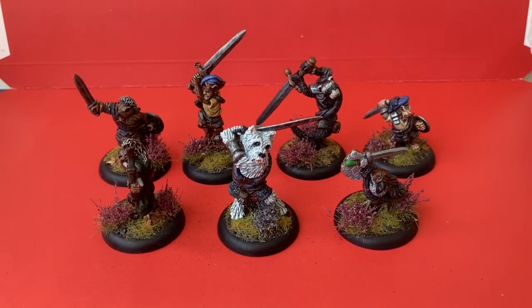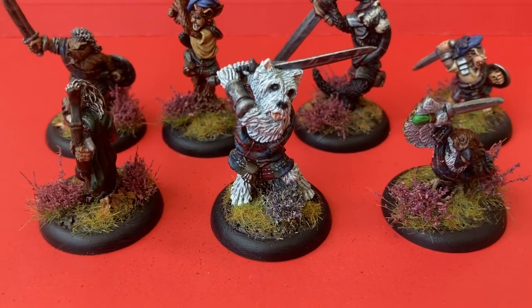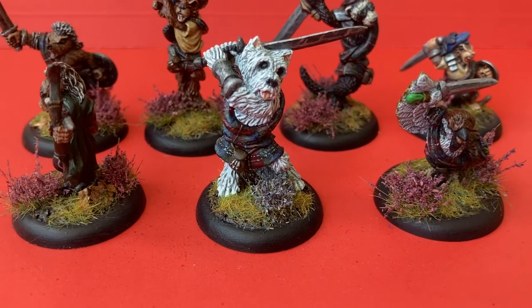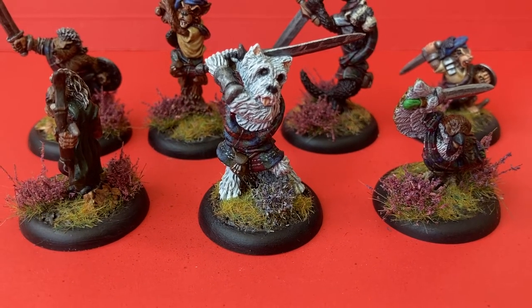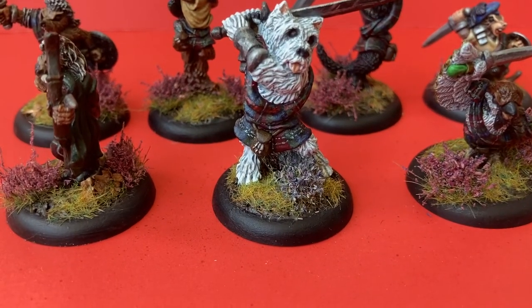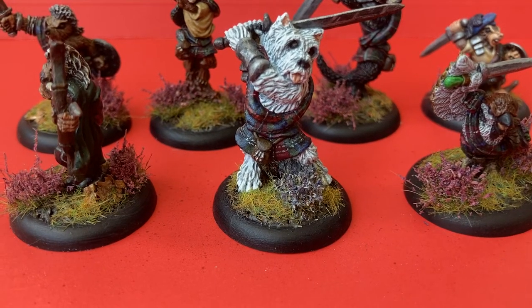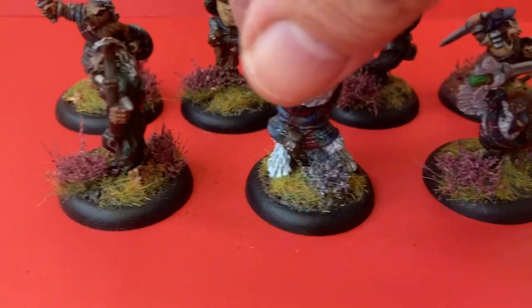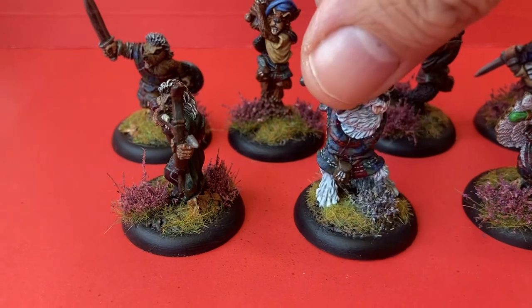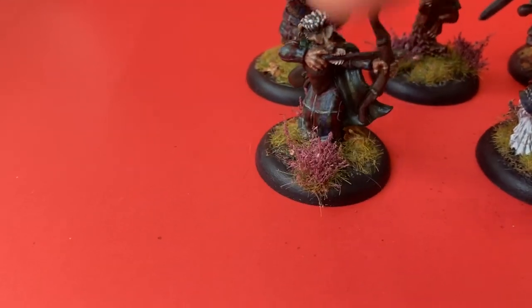I probably won't use all of them in each game, but this is the basis of the clan. We'll start off with the leader, and that is my West Highland Terrier, Hamish McEvans. I researched the tartan and came up with this tartan colour — it is the Evans tartan, which is my surname. So this is the West Highland Terrier Hamish, and to his side we have Henrietta McEvans.